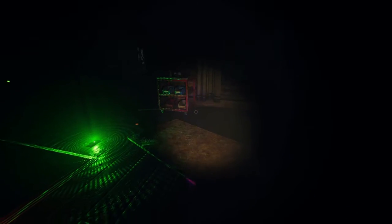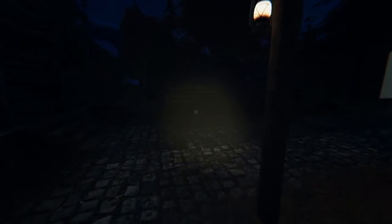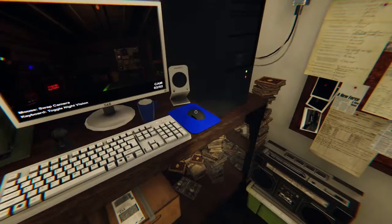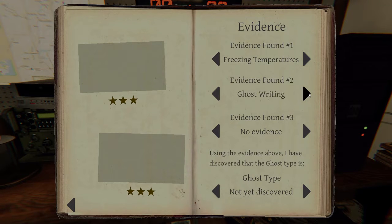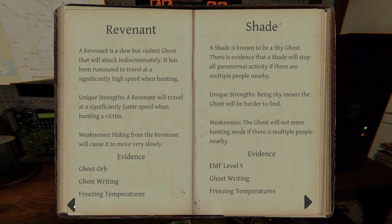Stop being shy. When you're done, turn the light on so that she can use the equipment. I'm gonna check for dots. Oh, I think there's ghost orbs — yeah, there's ghost orbs. I didn't see it though when I was in there. So we have a Revenant, Yuri, or Hantu. If it's Hantu it will be fingerprints. If it's Yuri it'll be dots. If it's Revenant it'll be ghostwriting. I've not seen any dots yet though.